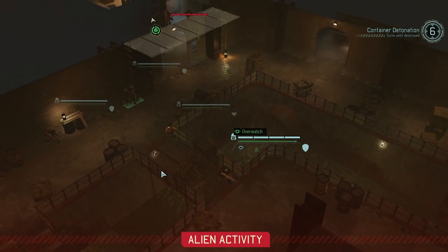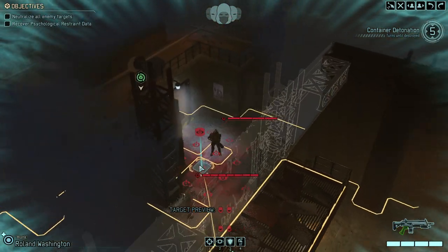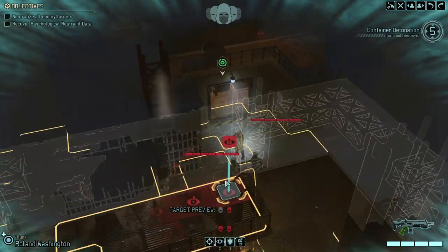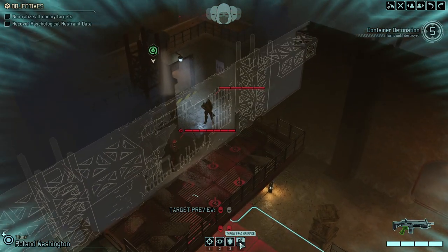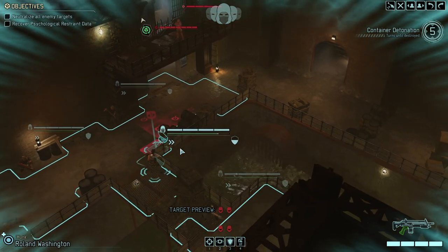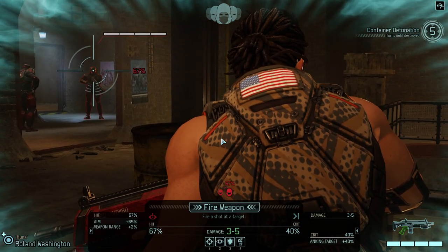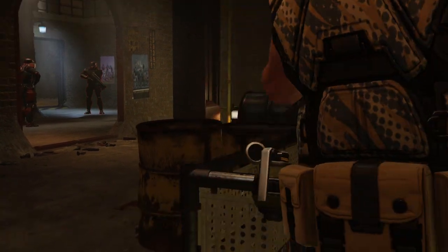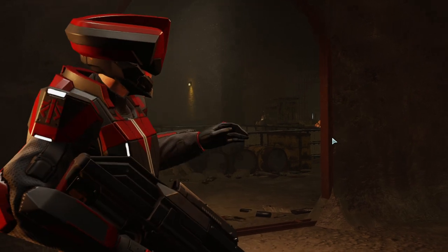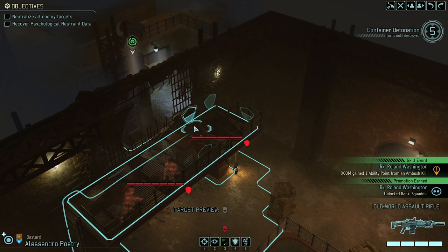First two turns, really aggressive movement. We got two of them here and one a bit further away. Let's get a bit closer and eliminate one of the troopers and take it from there. They only see one of the XCOM operatives at the moment — naturally, they are blind to the rest.